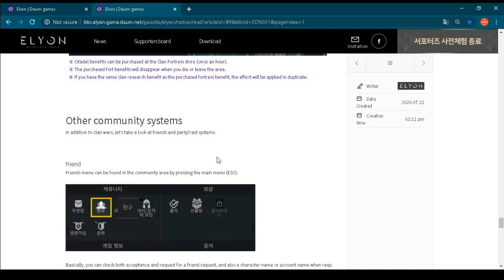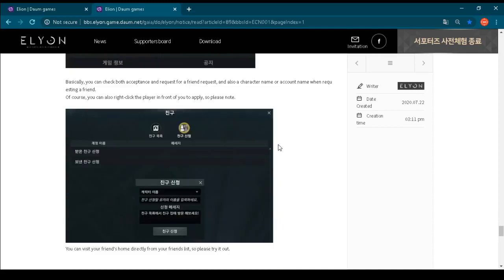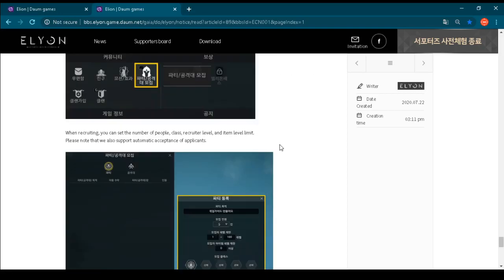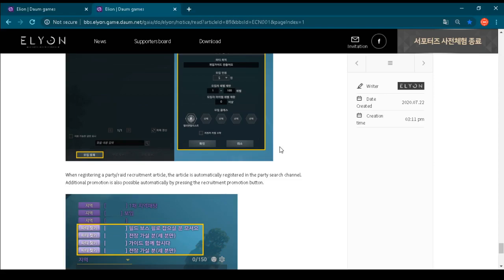At the end of this video, I just want to show you additionally the other community systems. In Elyon, like in any other MMORPG game, you will have a friend list so you will be able to add specific people and communicate with them better. You will also be able to make parties and raids. This is a MMORPG game — you need to make some groups, alliances, parties, and raids to do different things together, not only within your guild. Here is shown a user interface of how it looks when you are making a party or a raid for a world boss, and also how it will be shown on the party search channel.